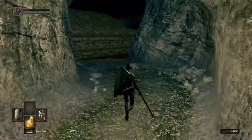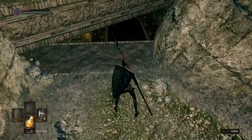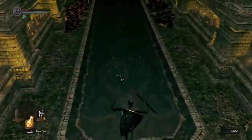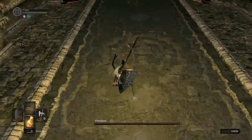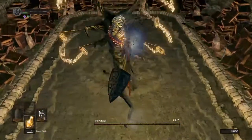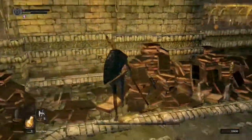In this video, I will teach you one way through the Tomb of Giants safely for a hitless or deathless challenge run. There are other ways through, but in my opinion, this is the most consistent. It can be done with or without the Sunlight Maggot, but I find it easier with the light.